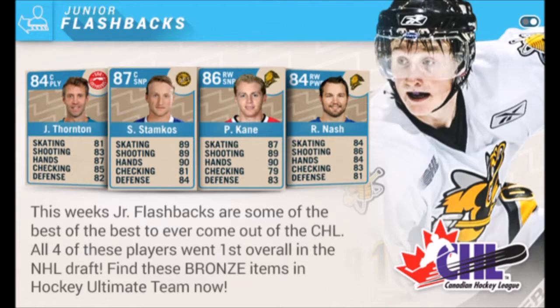Now the last thing I want to talk about is Special Edition cards that haven't been released yet. This is going to follow kind of the same format as NHL 16. They had a thing called Junior Flashbacks — Bronze cards of your favorite NHL players that had their stats slightly reduced.